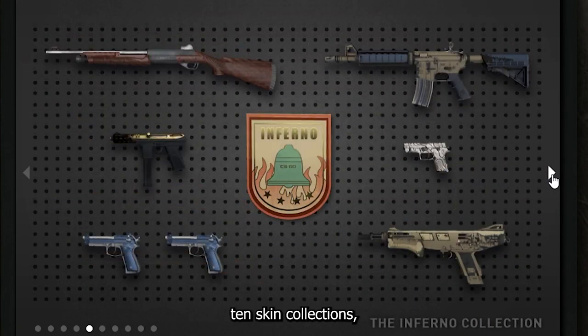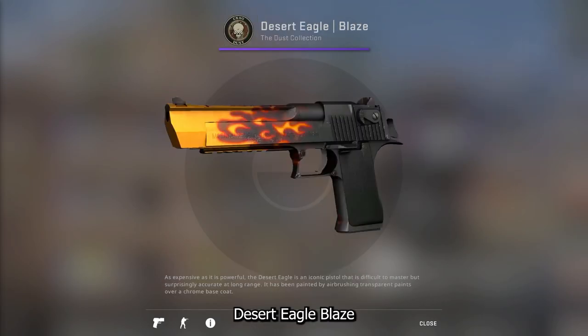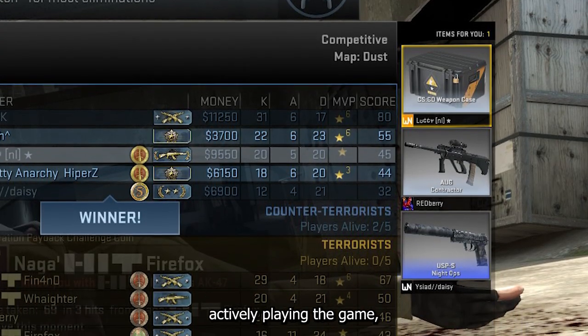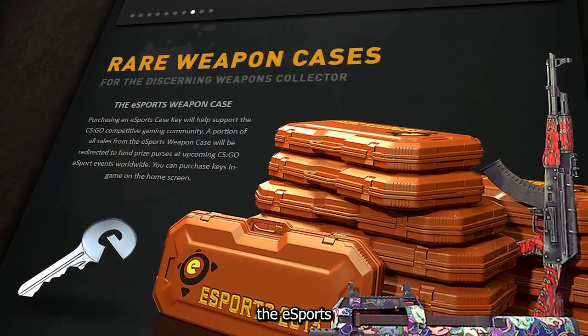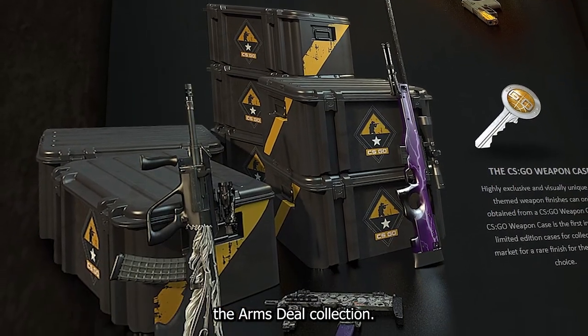It included 10 skin collections, including some infamous skins like the Glock Fade, Desert Eagle Blaze, and many more. Most of the skins were dropped to players actively playing the game, but there were two exceptions: the Esports 2013 Collection and the Armsteel Collection.